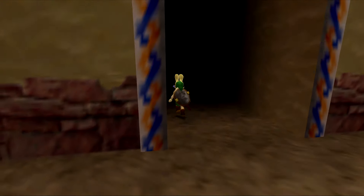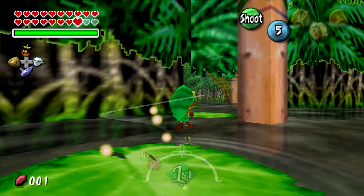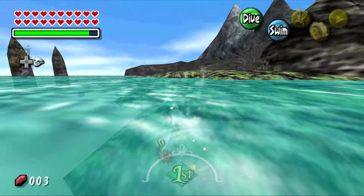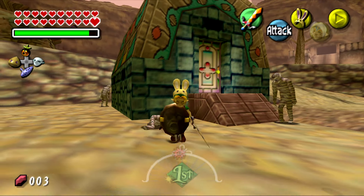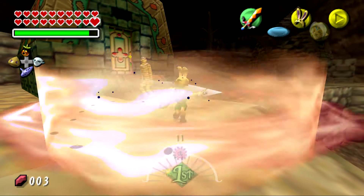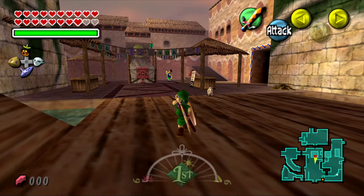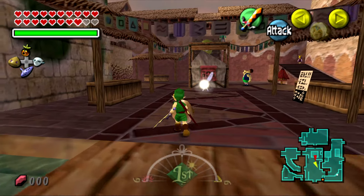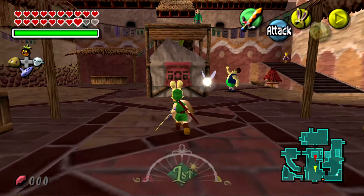The play area consists of several different regions: Clock Town and Termina Field, the Southern Swamp, Snowhead, Great Bay, and Ikana Canyon. Each of these areas provides many hours of gameplay. My favorite is either Ikana Valley for its general aesthetic or Great Bay for the Zora swimming and the Beaver Race minigame. Clock Town is also a great place to interact with many NPCs with different dialogue options depending on the day and time of day.